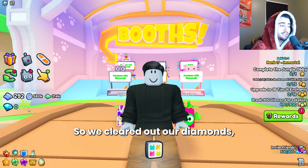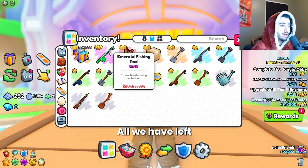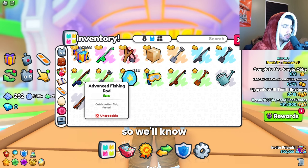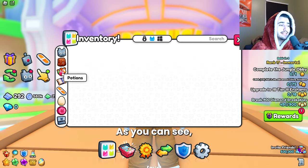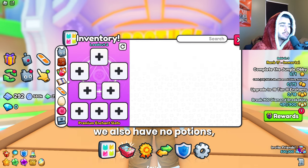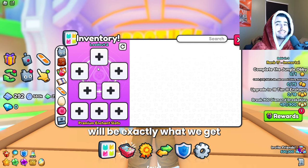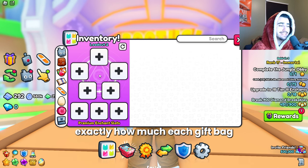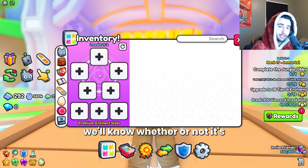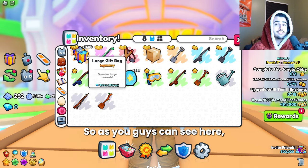We've cleared out our diamonds as well as all of the items in our inventory. All we have left is these untradeable items, so we'll know exactly what we get from these 1,500 gift bags. We also have no potions, no enchants, so everything from these three tabs will be exactly what we get from the gift bags. At the very end, I'll tally up and let you know exactly how much each gift bag we opened was worth, and then we'll know whether or not it's worth it to just open these or sell them in the trading plaza.